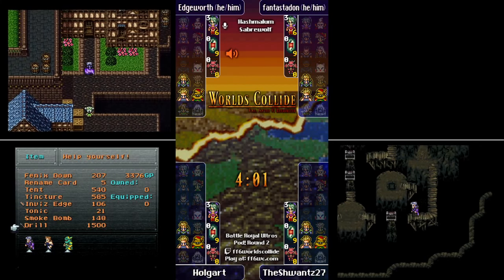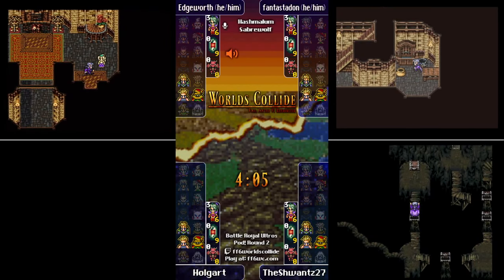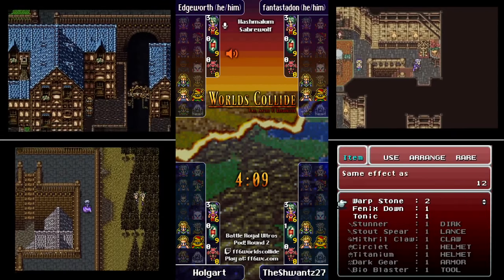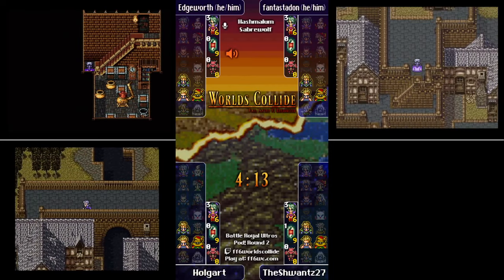That's a Zone Seek magicite from Zone Eater — not one you particularly look for, but we'll see what spells and abilities it has on it. Stunner is a decent sword that can also stop a Spicy Chicken, so that's a good find.